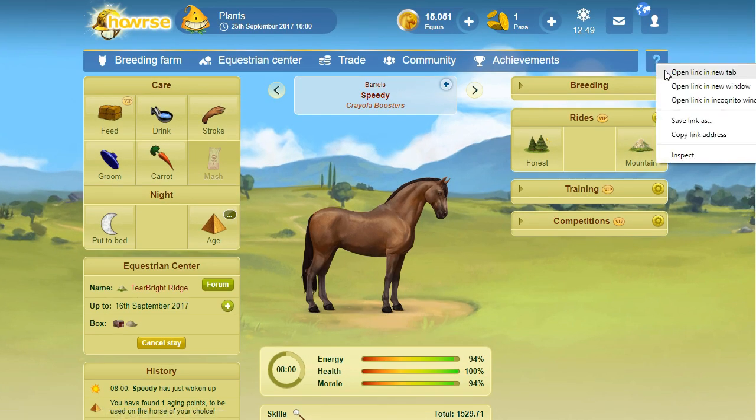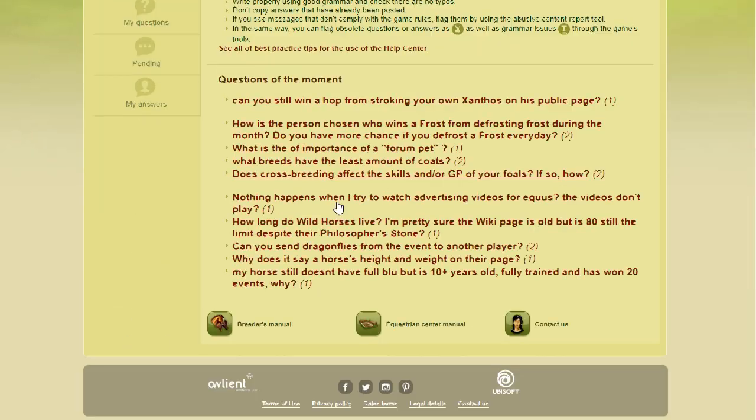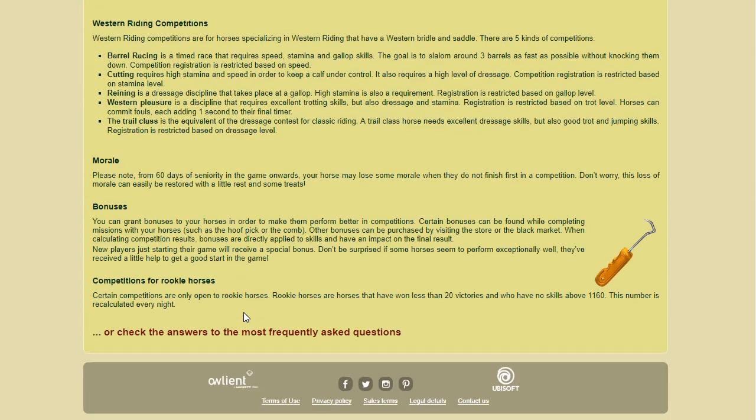First, we want to look to see what the rookie limit is for the day. Click on the question mark, go to the help center, click on the breeder's manual. We want section 3, prepare for the competition, section 3.3 which is competitions. Scroll all the way to the bottom and look for competitions for rookie horses. The limits are that your horse cannot have more than 20 wins, and he can't have any skill whatsoever above 1160. If your horse has even one single skill that goes to 1161, he can no longer enter rookie competitions. So we're going to keep all skills under 1160.